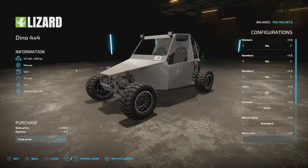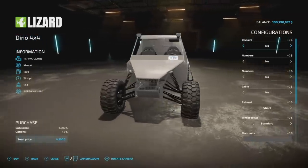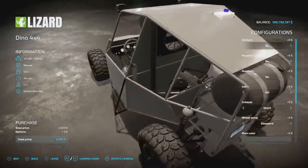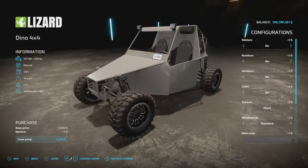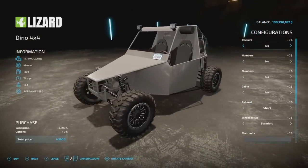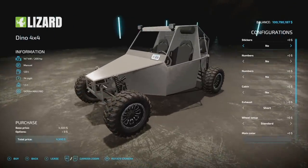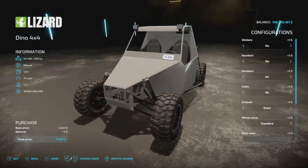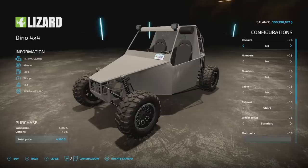Your first new mod for all platforms today is the Lizard Dino, or Dino 4x4, from Solutions Money. This thing is super cool. The suspension work is really impressive. As far as specs go, we got 200 horsepower, which is way more than you need in something like this, manual transmission, 120 liters of fuel, 74 miles per hour max speed.